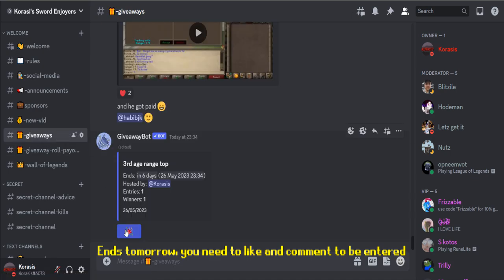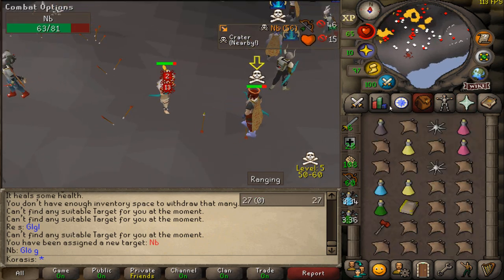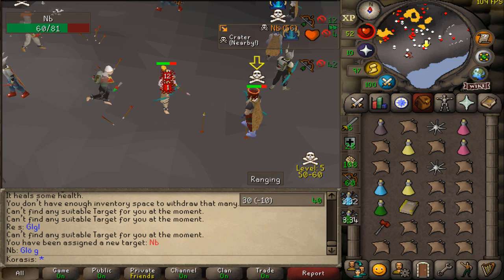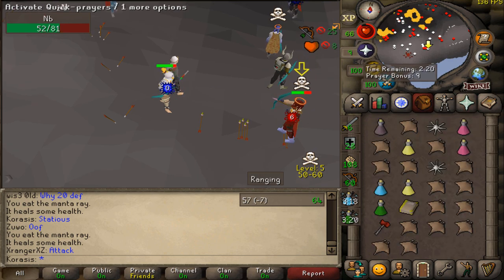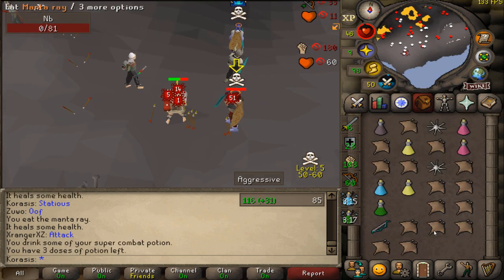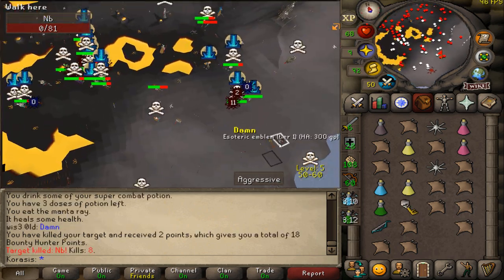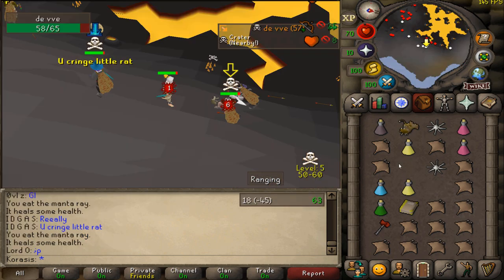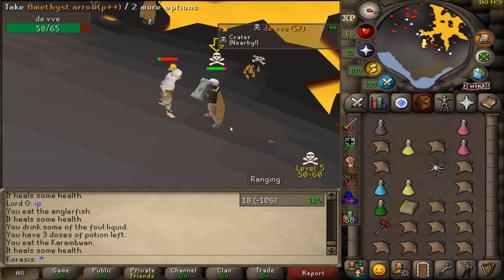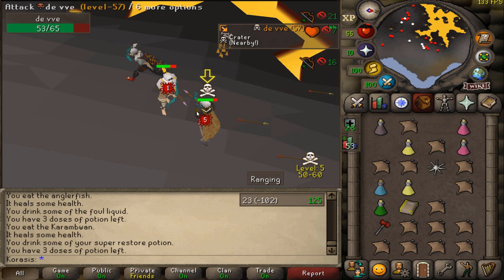Anyways, I'm doing a third age range top giveaway in my Discord server, so join with the link down below. This guy has 81 HP — that's gonna be a difficult fight, and he has a fire cape and everything. Good luck man. This guy is not eating at all. A 51 for the KO. GG man, that was a sick stack. 190k — I was expecting a bit more not gonna lie. Holy, that was a clean stack — this guy is insane with it.